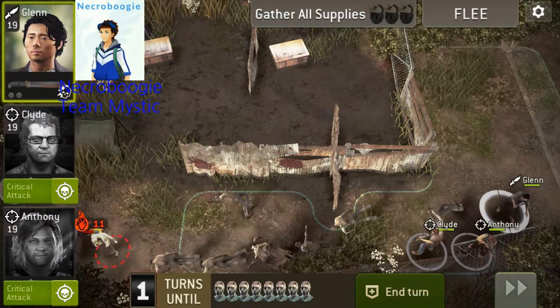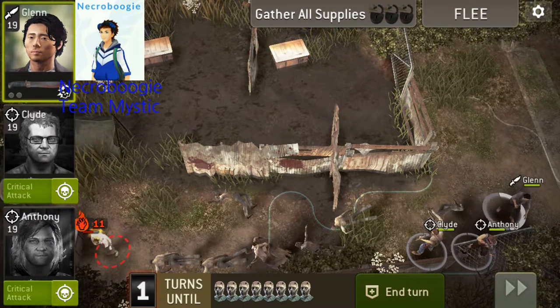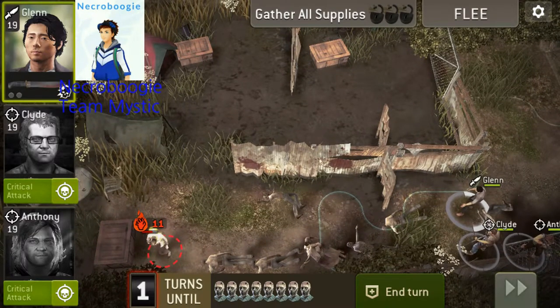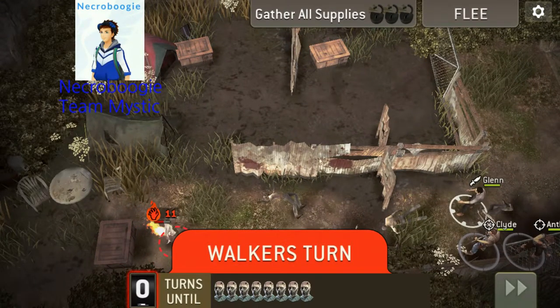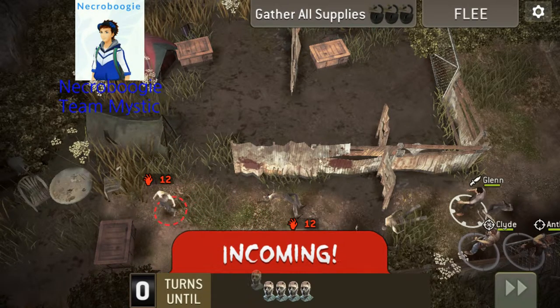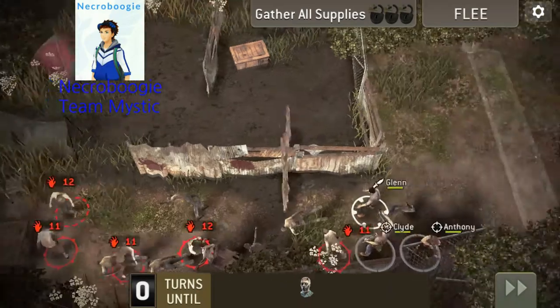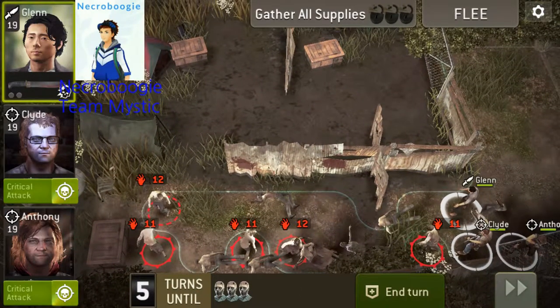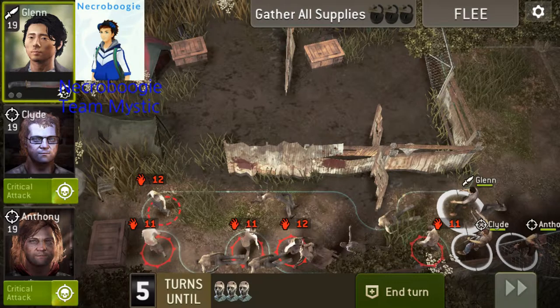I'll just let the last one over there sit there and burn for this turn. There's a couple of spawns on the top, and generally there's two more spawns where Clyde and Anthony are at.